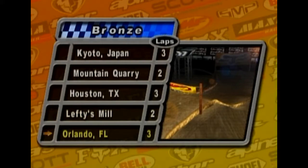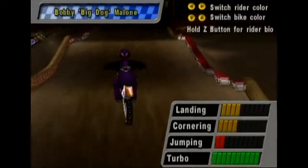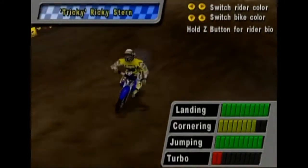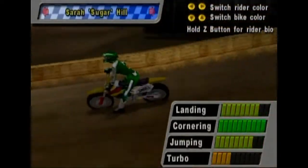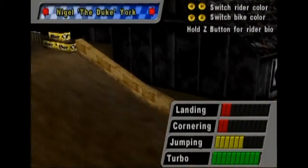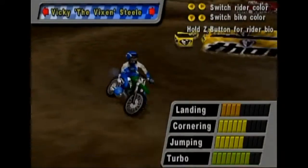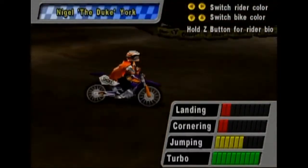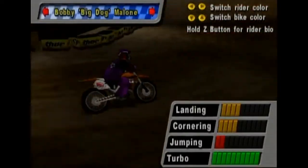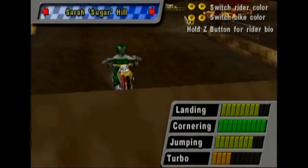We're going to finish off our tryout here with Orlando, Florida. Win or lose, we're going to Disneyland. Now let's pick a good racer — who have we had the best luck with? I think good old Jumping Jim Rivers. Tricky Ricky we didn't do any favors. Sarah Sugarhill we didn't even try. Let's go ahead and go with good old Sarah Sugarhill.